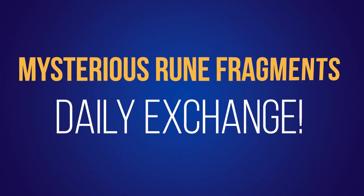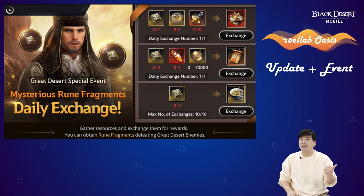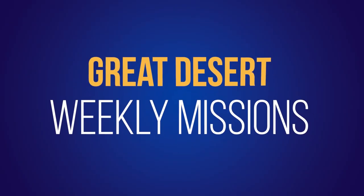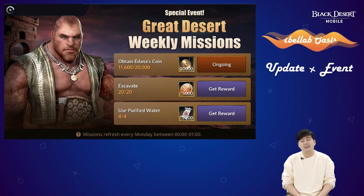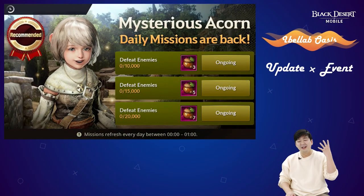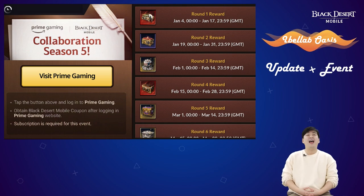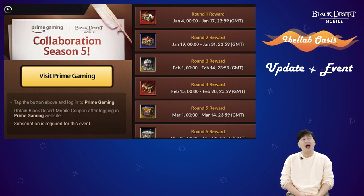You can farm mysterious green fragments from the Great Desert and the Field of Valor and exchange them for items that help with Elliot farming. There are also weekly missions about gaining Edana's coins, excavating, and using purified water. If you're new, you can choose between a mysterious acorn or a mysterious box. Also, Amazon Prime Gaming and Black Desert Mobile are finally having a collaboration — some people already spotted it on Amazon or Twitch.